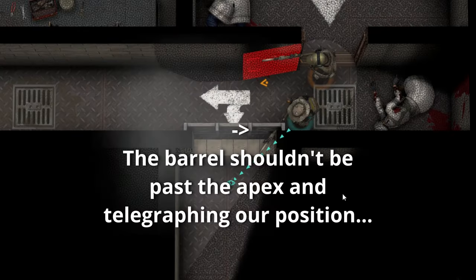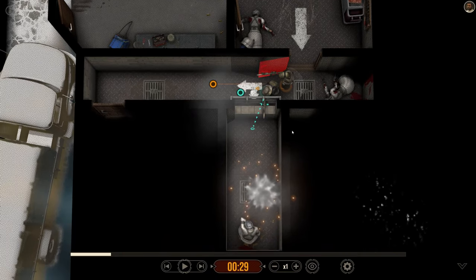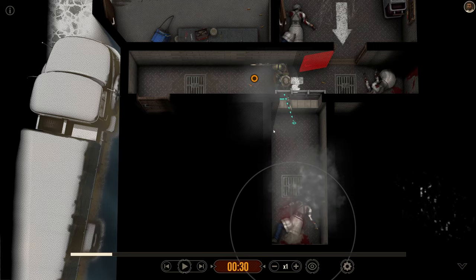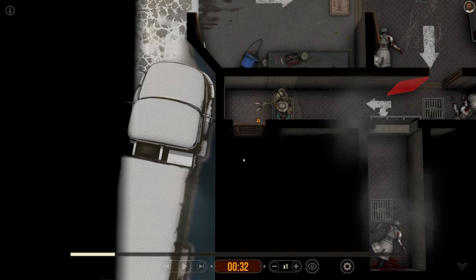So flashbang goes out. We get ready to work this angle. We have one threat — threat goes down. Now that we are secure over here we are going to continue moving down the hallway and get a position on this door.